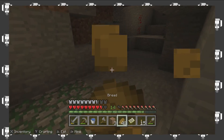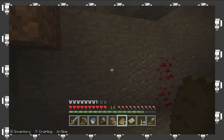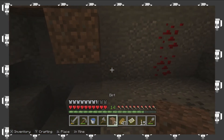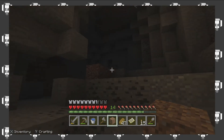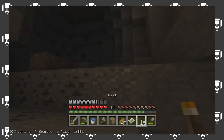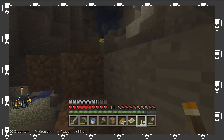Found a spawner. Found a chest. That's neat. Let's go ahead and make ourselves a staircase back up. How much more do we explore? Actually, our inventory is full. I should head back up — yeah, let's go back up.